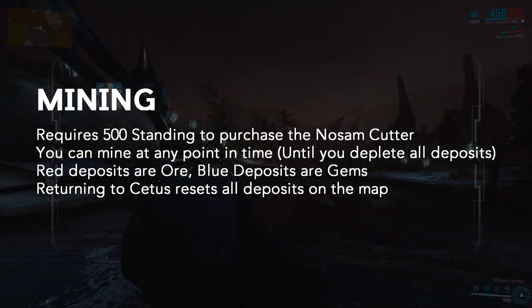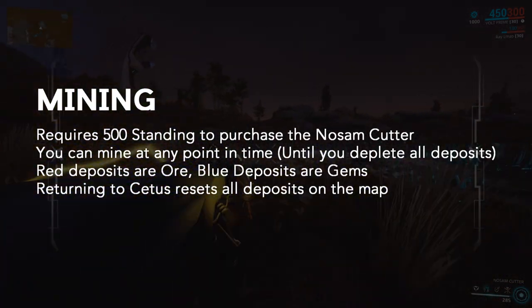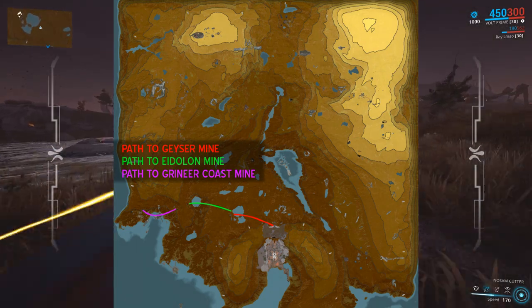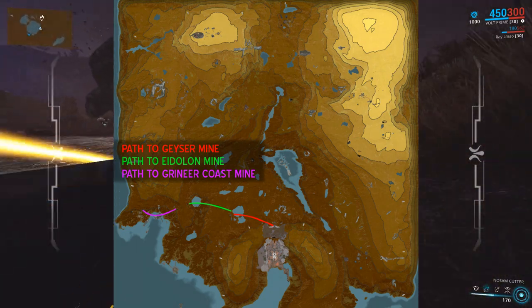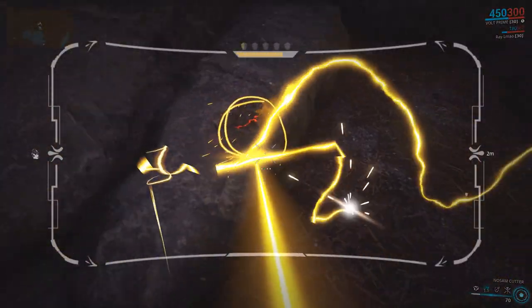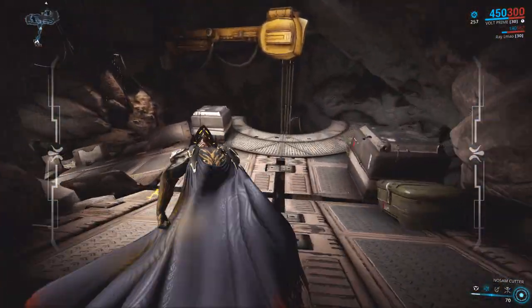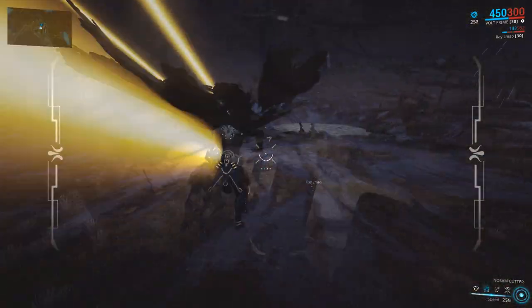Then we have Mining, which is the second most efficient way of gaining standing. Just like fishing, you can stockpile your gems and trade them in to Old Man Suumbaat for standing each day. The best path for mining large sums of gems is to head straight to the mine next to the geyser pool. In a recent update, DE released an expansion to the closed-door caves that added large granite caverns below them. So if the door is open, make your way into the cavern and farm all the ore you can find.